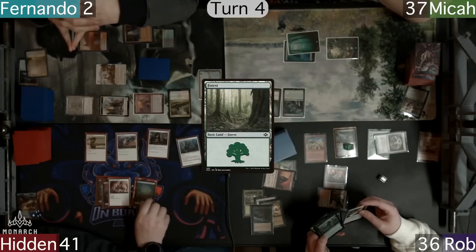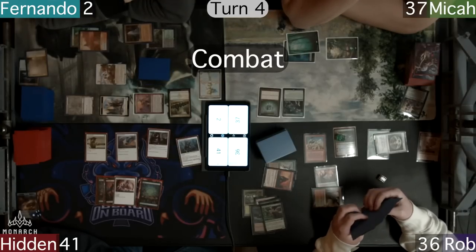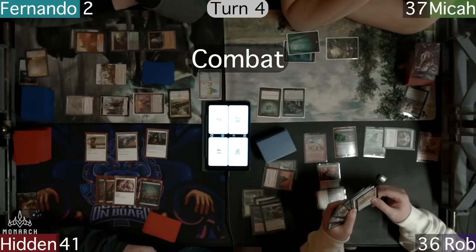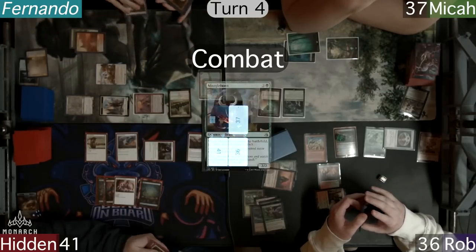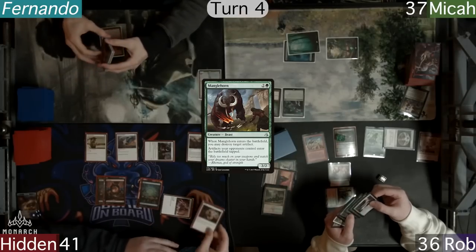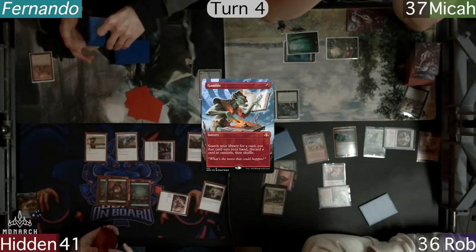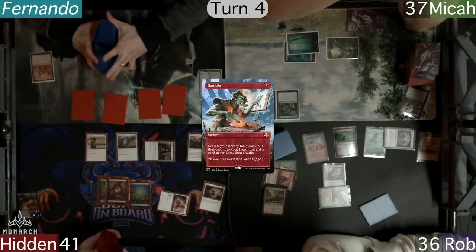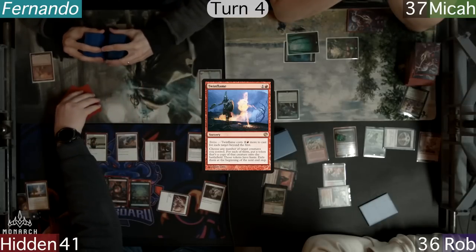Hidden plays a Forest but is 1 mana short from his Dino and heads to combat. Interestingly, Hidden is afraid of a sneaky win and decides to send his Manglehorn at Fernando to take him out. On his second main, Hidden has an inkling of what to get but is worried about losing the card. He does finally pick one and has Fernando randomly shuffle his hand, while Micah discards a Twin Flame — which was exactly what Hidden had tutored for, although he certainly didn't admit it at the table.